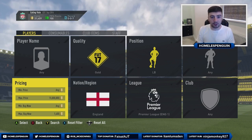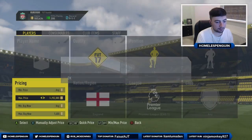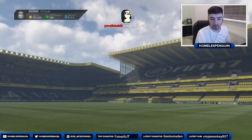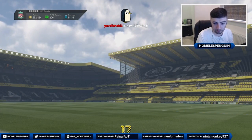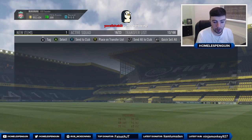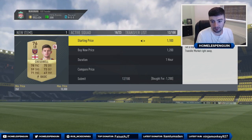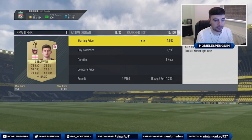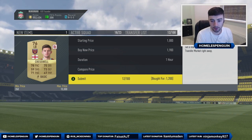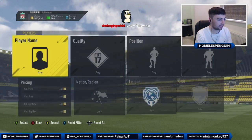We'll test out this filter and do some live reactions to see if we can get some of these left backs. At 1.2k we get our very first one — Aaron Cresswell. He doesn't have a contract card on him, which is going to affect his price a bit, but for 1.2k he should easily sell on for maybe 1900 coins. Still some decent profit made there, and we've already seen a couple of these guys fairly early on, so looking like a very good filter.